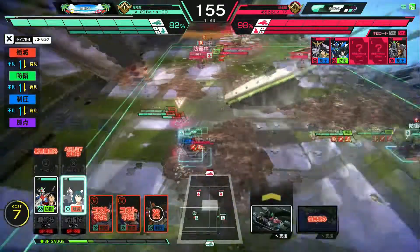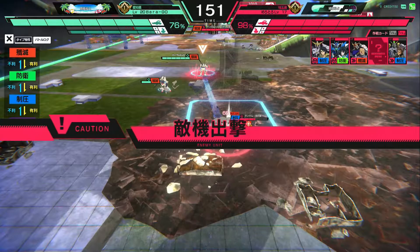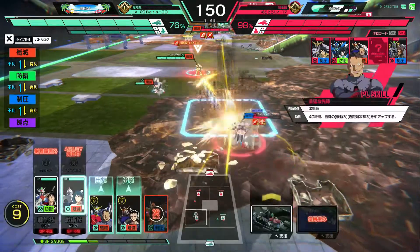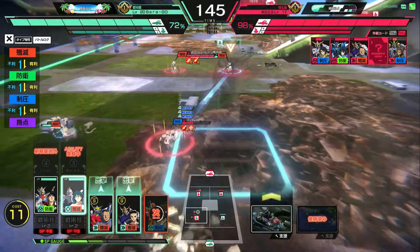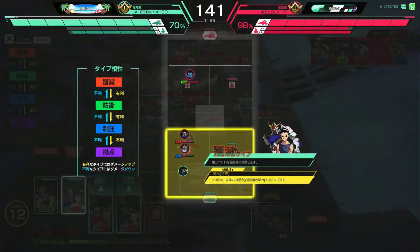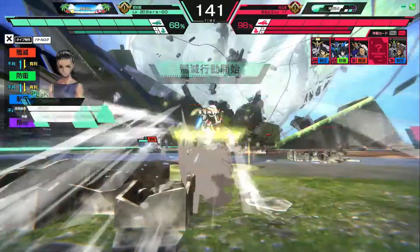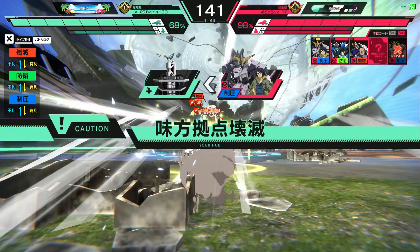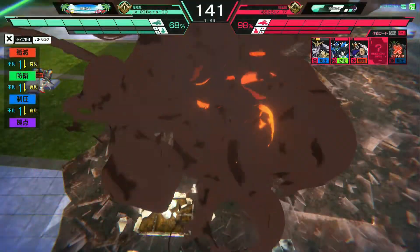Attackers don't do extra damage to blue units, so it's going to be a bit of a struggle to take this down. On the other side, I put out Kou Uraki in the GP-01 as my defender for the right side of the field, defending against Andrew Waldfeld in the Justice Knight Gundam. The Justice Knight is going to go down, and I am going to immediately try to get my defender onto the left side, because Mikazuki still has a good amount of health left — so I should try to get him over there and take him down.